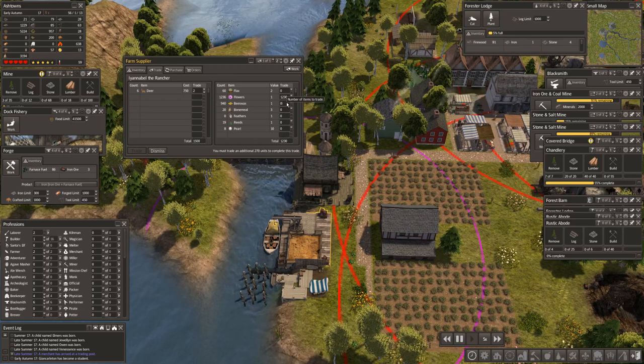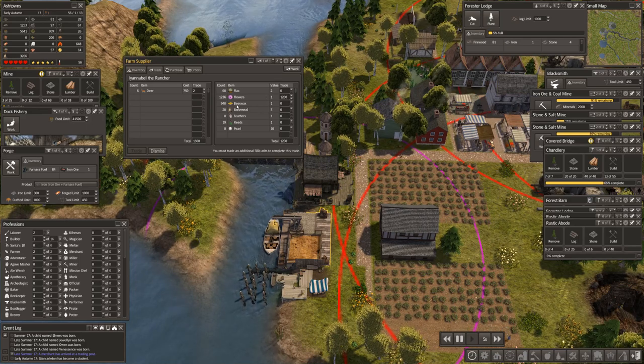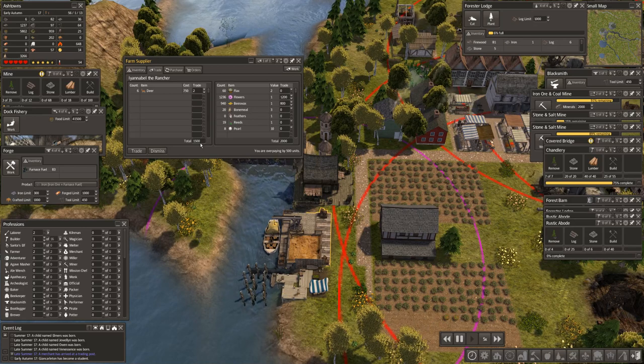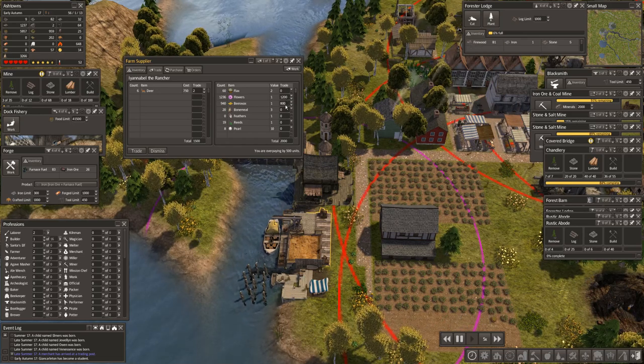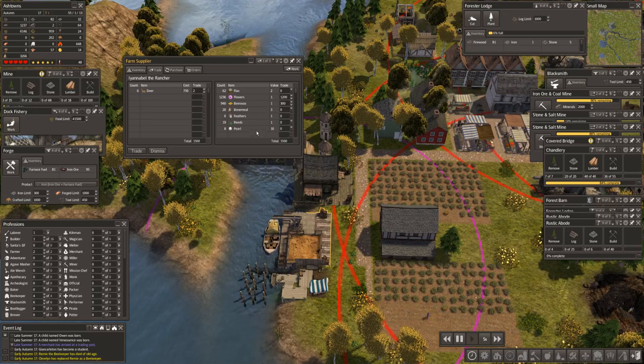When I try and do maths while I'm recording it's absolutely hopeless. So what I'm going to do is make life easier for myself — put two noughts in there. The beeswax, we need 800. That's 2,000 — I'm paying 500 too much. Let's take out the 800. So what I'm going to need is 300. There you go — that's 1,500.